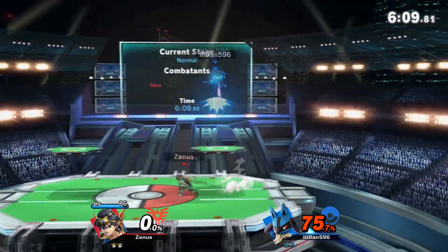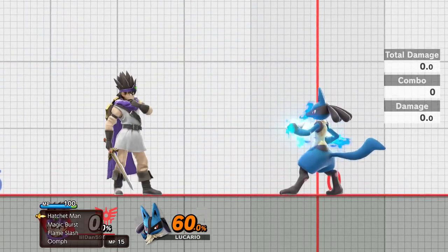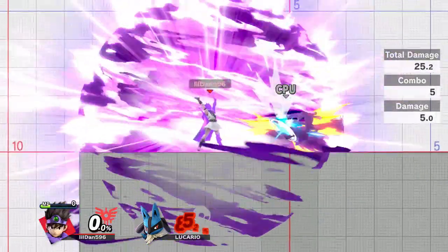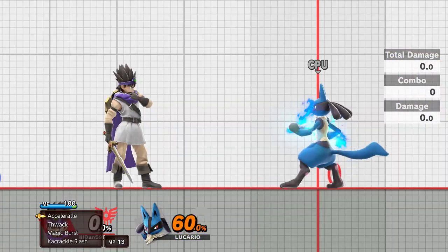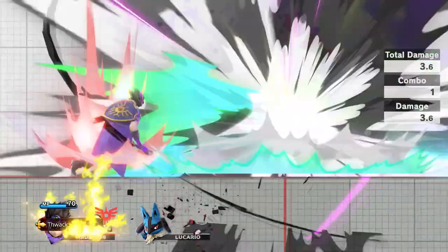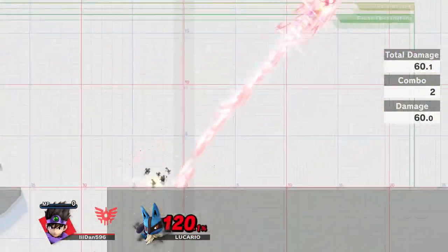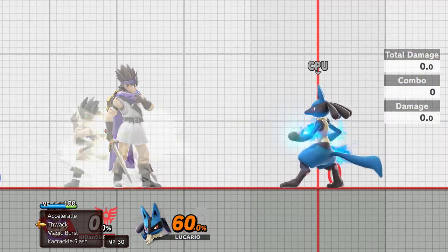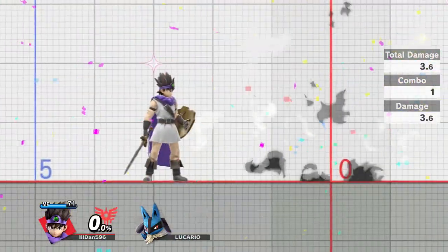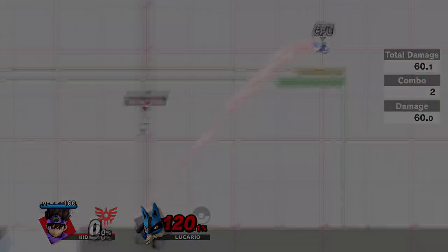We really have to play this matchup super lame at times. His super deadly spells include Kamikaze, Magic Burst, Kaboom, Bang, and Thwack. All of these spells can kill you very early, which is obviously not good for Lucario. With a lot of these spells you just want to stay far away, because if you are far away you might not get hit by them — for example, Kamikaze or Magic Burst.